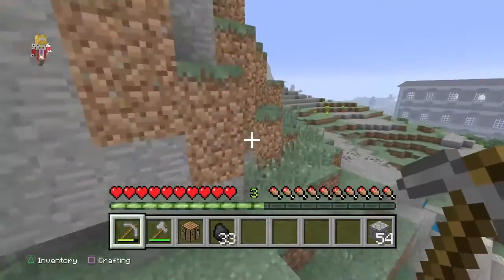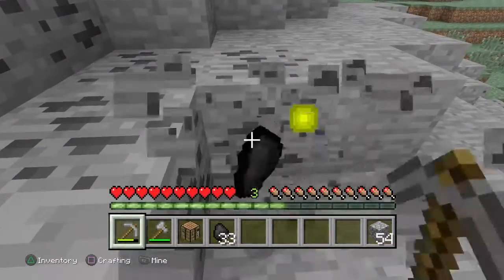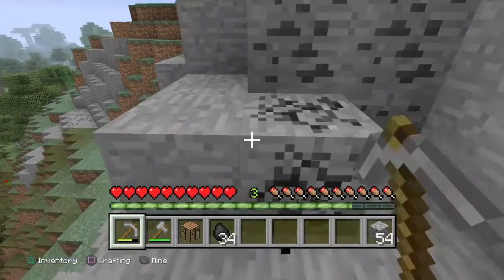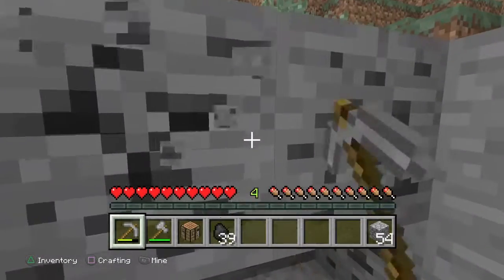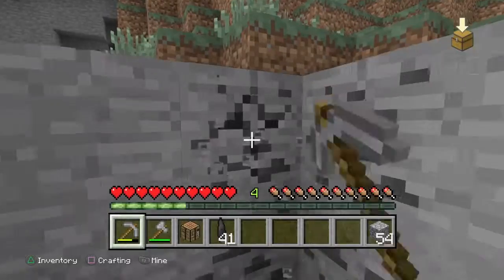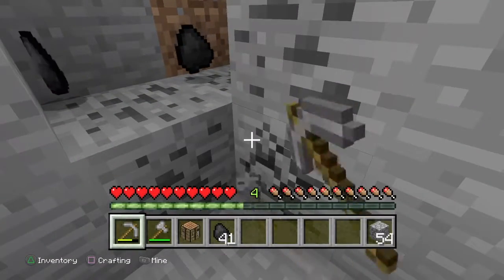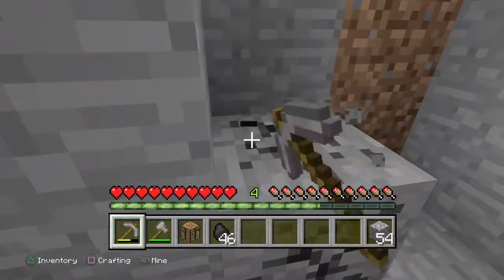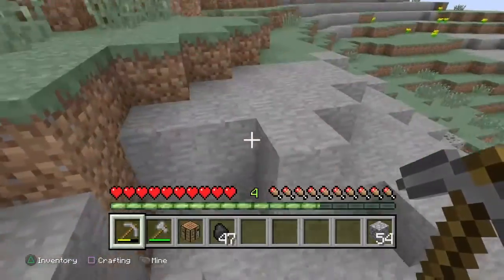It looks like we've got pretty decent surroundings. I think we are going to be building in the plains biome near our spawn area. We can build a nice big house there and we've got all the biomes around us so we can get all our different materials. We also have an extreme hills biome right next to our spawn area.